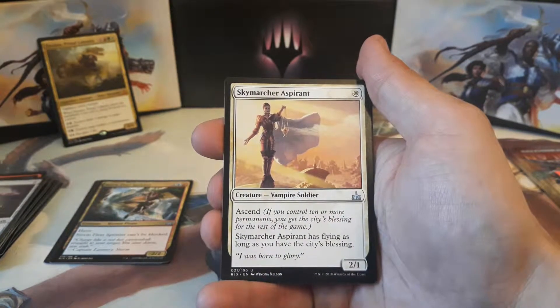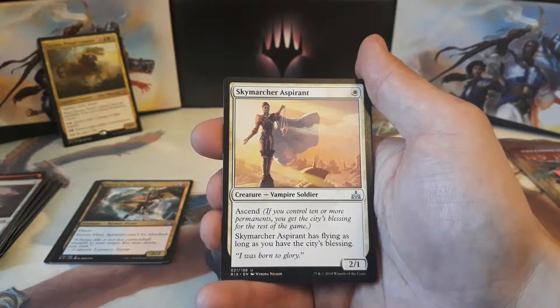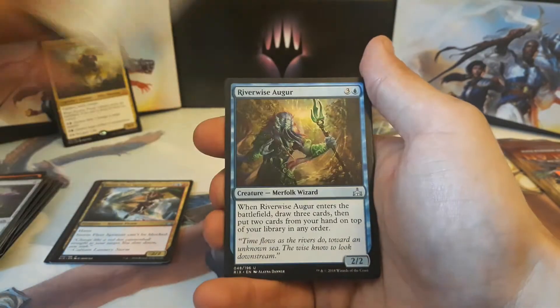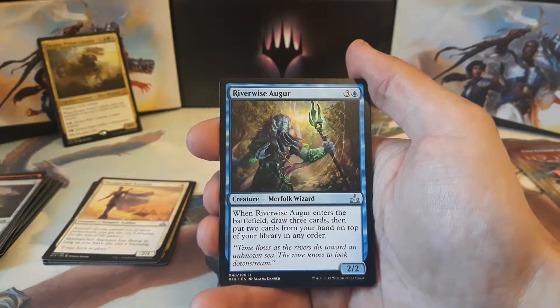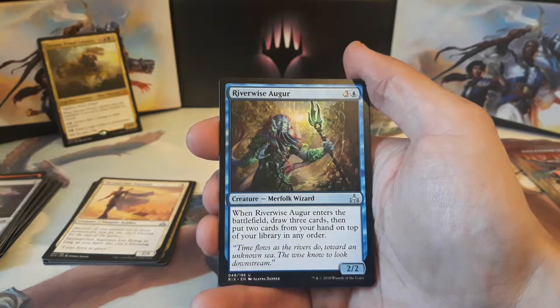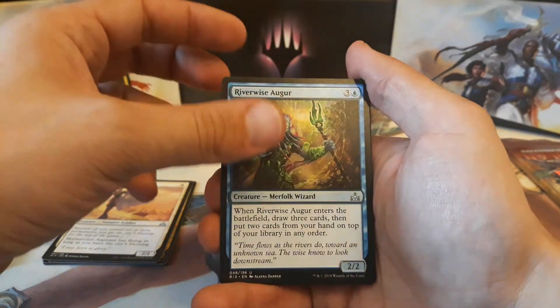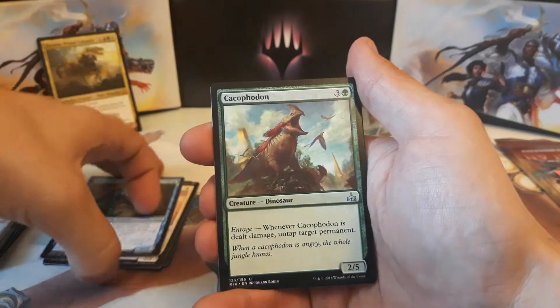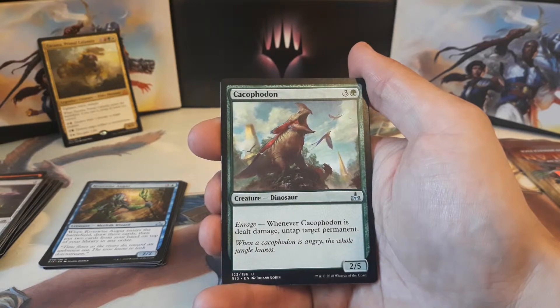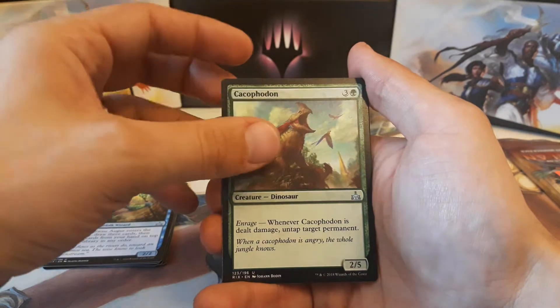Skymarch Aspirant costs one to cast for a 2/1 Vampire Soldier with Ascend, and has flying as long as you have the city's blessing. Our second uncommon is a Riverwise Augur — three and one blue for a 2/2. When Riverwise Augur enters the battlefield, draw three cards, then put the top two cards from your hand on top of your library in any order. And our final uncommon is a Kasaphodon: three and one green for a 2/5 Dinosaur with Enrage — whenever it's dealt damage, untap target permanent.